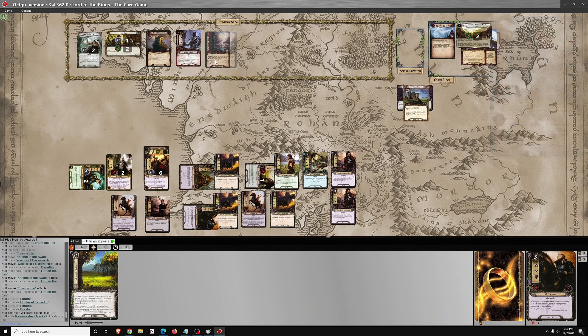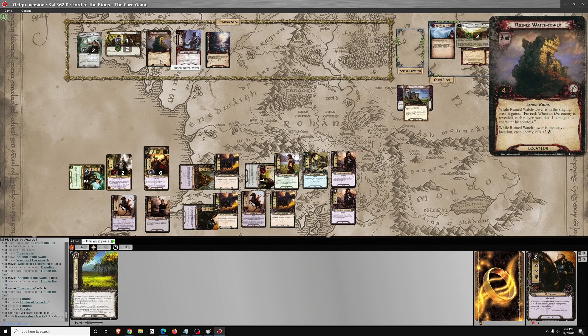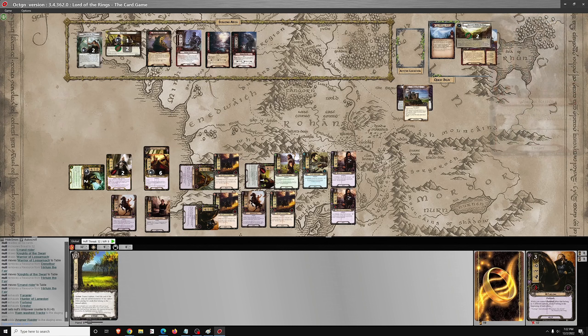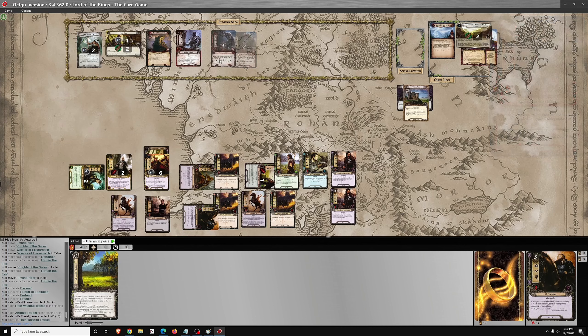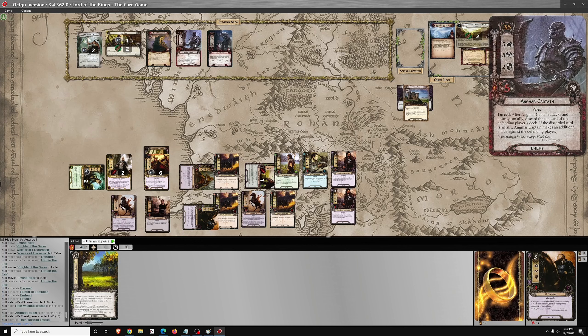There's another plus eight threat to the staging area. You could make a legitimate case for just removing a token from the mission here, but I opt not to do that — I'm going to go ahead and take the eight threat. There's another enemy, so that damage would go on one of the Errand Riders. One damage from the Ruined Watchtower for an orc being revealed.